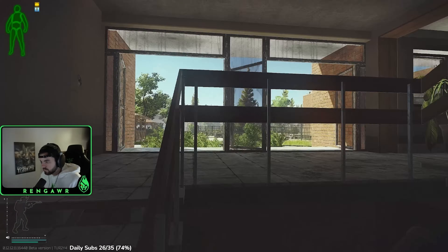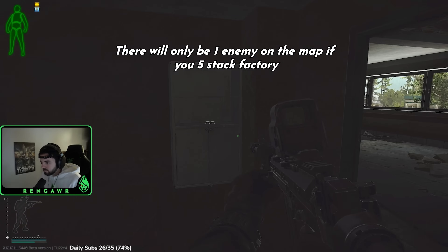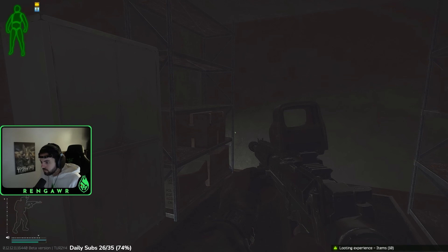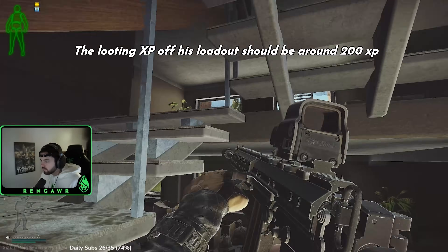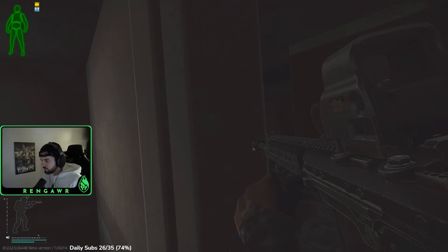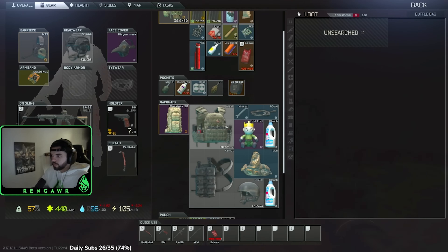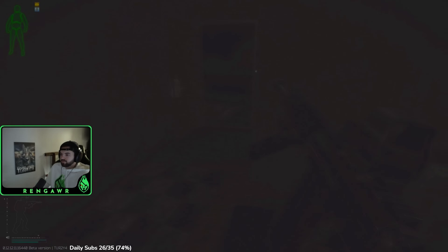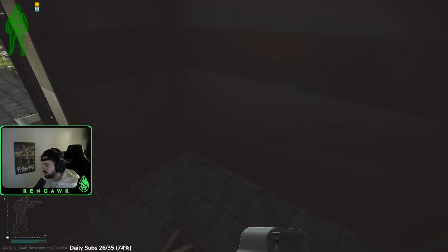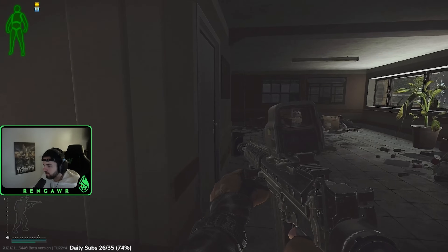If you want, you can five-stack Factory — there can only be one enemy on the map if you do. You can also cheese a survive status with a teammate: have them bring a backpack with their whole loadout inside, drop it on the ground, you pick it up and search the whole backpack to get 200 XP right off spawn, then just run to extract. Don't do this on Factory — just get your one kill and leave. On other maps make sure you're in a safe area so you don't die while searching.